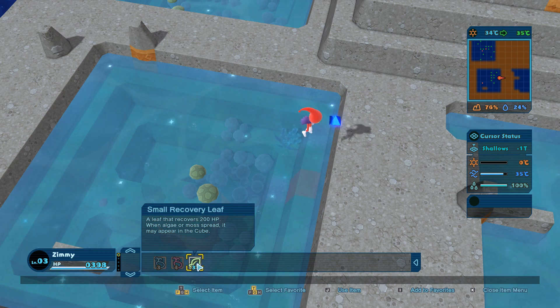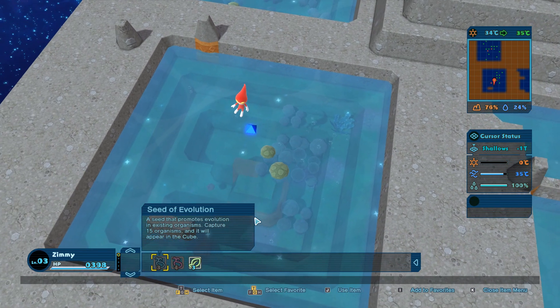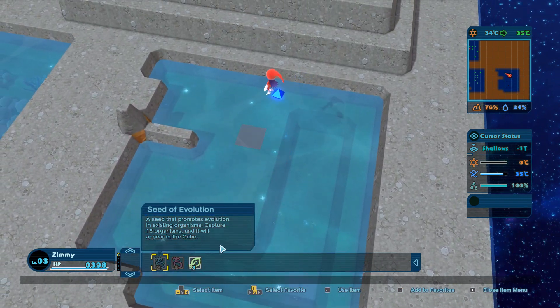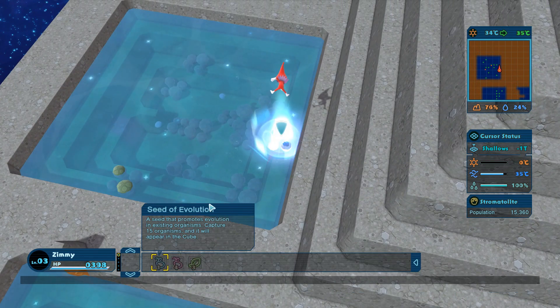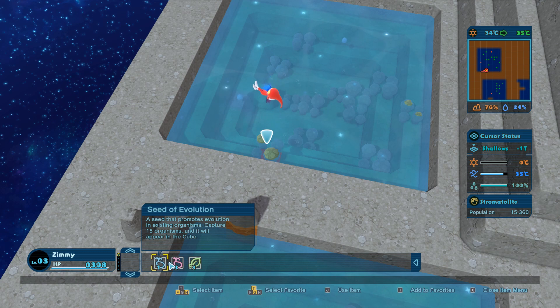A leaf that recovers 200 HP. Algae almost spread - it may appear in the cube. Well, let's use one of these. Let's see how things are doing in this pool. Not much happening here. Let's use one of these on this guy, and one seed of mutation - not quite sure what the difference is. Seed of mutation creates mutated forms. Seed of evolution promotes evolution.